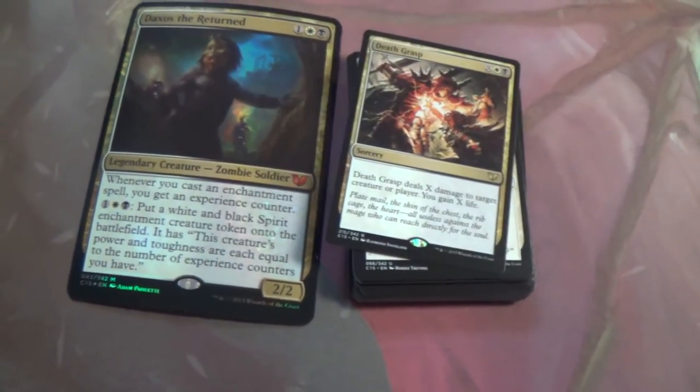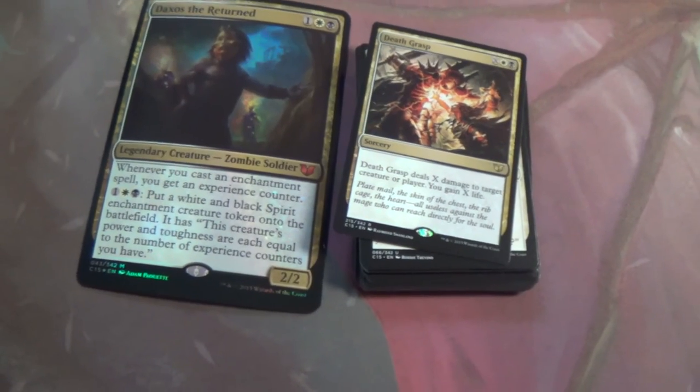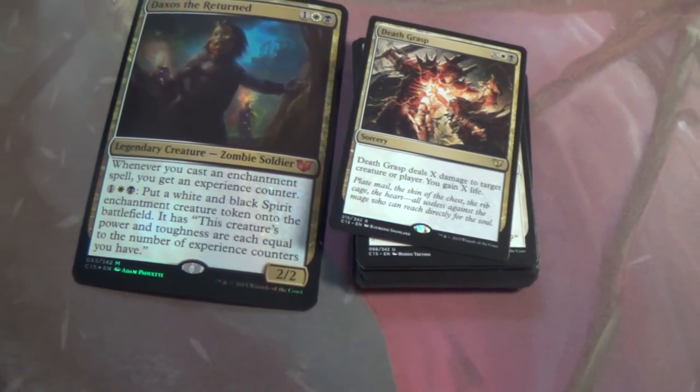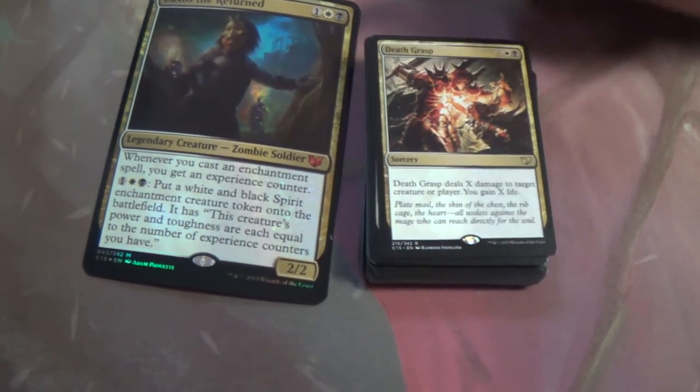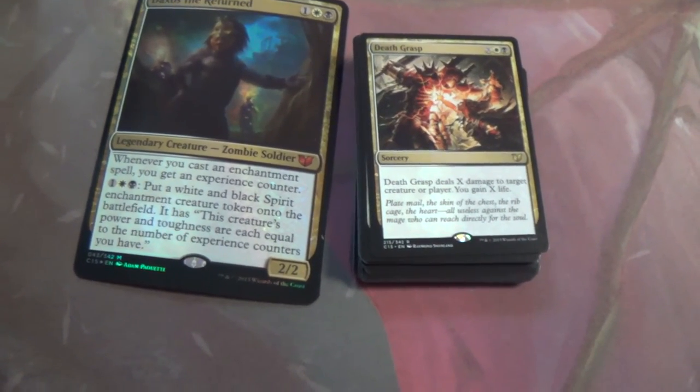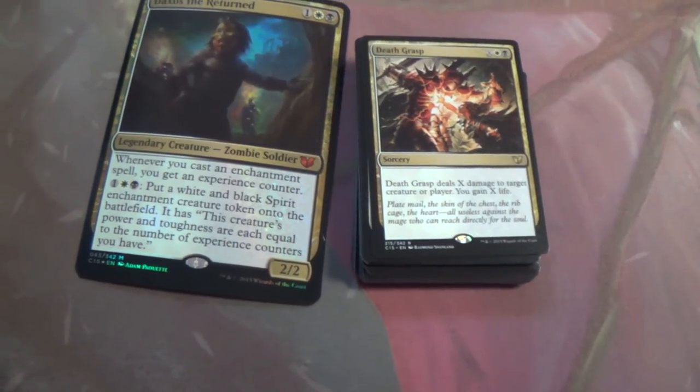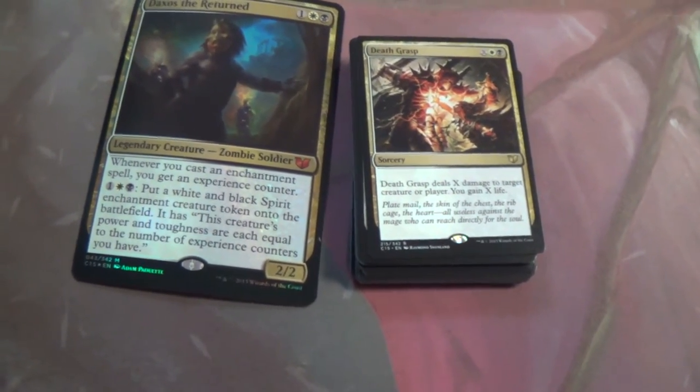Death Grasp — X damage to target creature or player, you gain X life. It's like Consumed Spirit but throwing white in — a creature-or-player version of that. There we go, moving on.